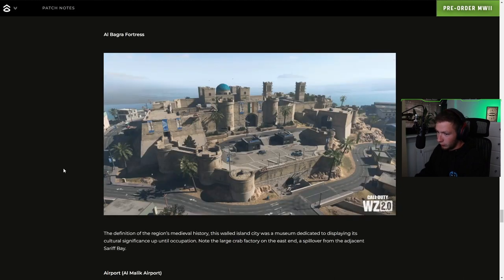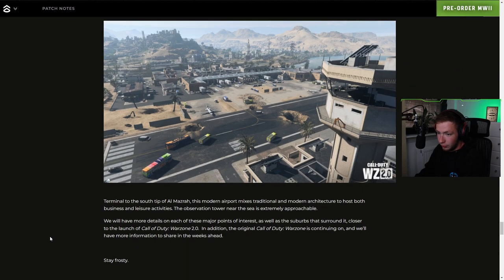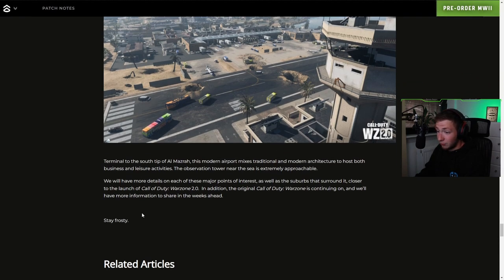El Bagra Fortress — the definition of the region's medieval history. This island city was a museum dedicated to display its cultural significance up until occupation. Note the large crab factory on the east end, a spillover from the adjacent Sarif Bay. And then we got the Airport — I wonder if there will be planes in this. This modern airport mixes traditional and modern architecture to host both business and leisure activities. There's a zip line here, so we can zip all the way up to the top — that's going to be fun sniping from there.